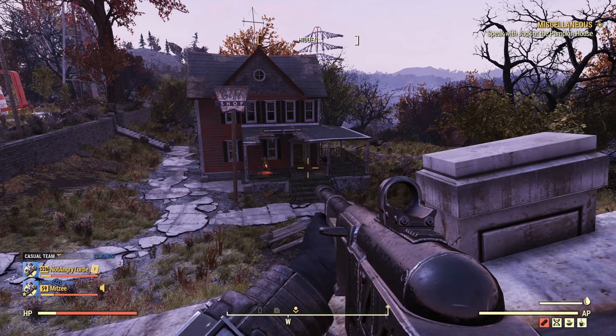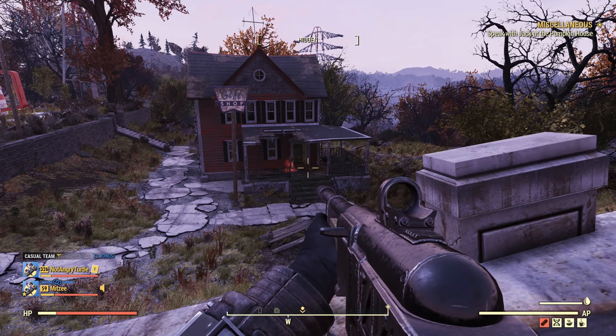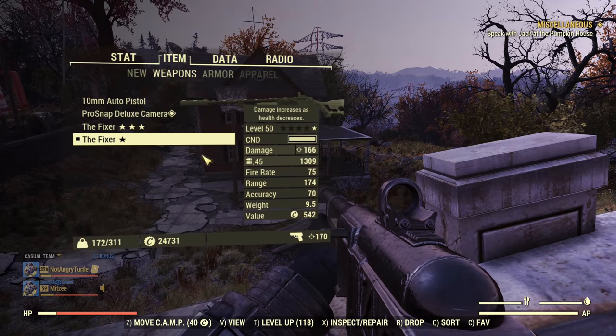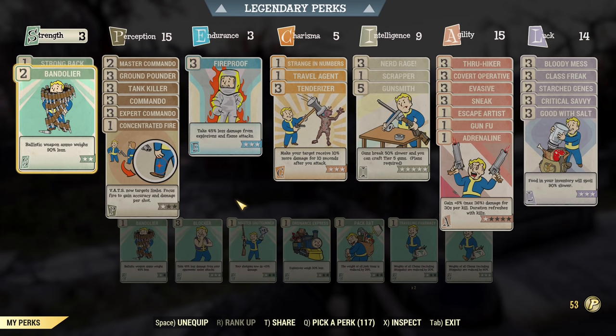We'll look at how much damage you are sacrificing to go full health. We will not be able to test every single scenario, therefore we are testing commando and heavy gunner as those are the most popular. A first-blooded fixer will be used — you can see all the mods here and my commando build with all the perks equipped.